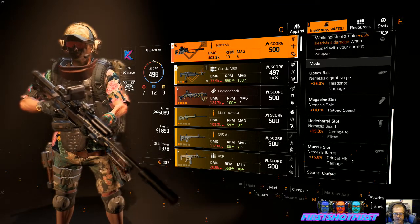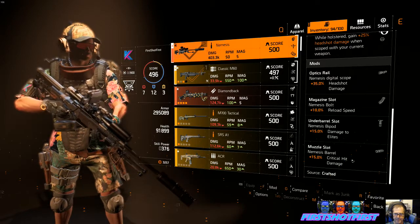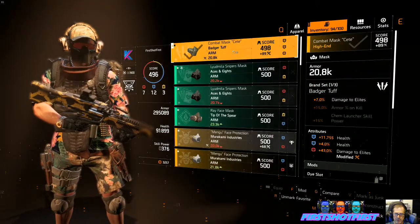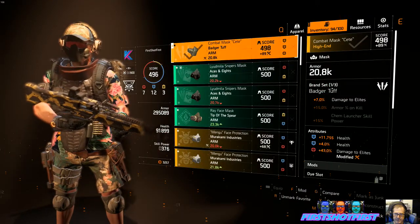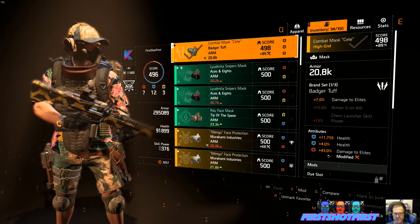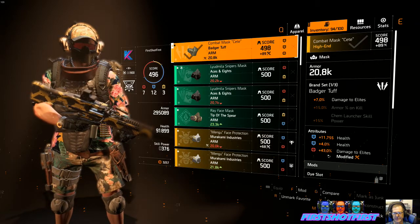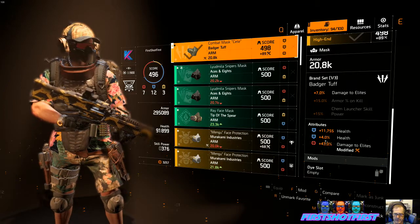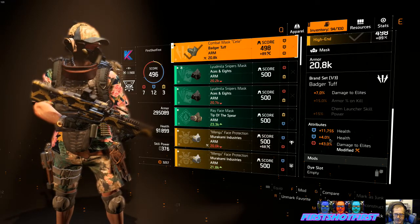That depends on the scope on your weapon — I did a test, you'll see that at the end of this video. Mass Badger: tough damage to elites 7%, plus I rolled 43% damage to elites for a total of 50%. We have some extra health on here — 4% and 11,000.